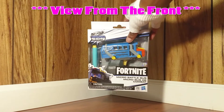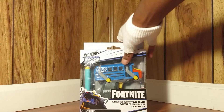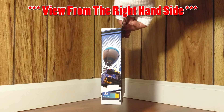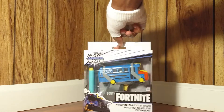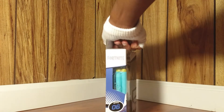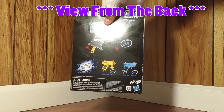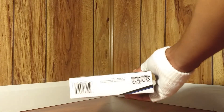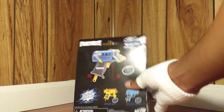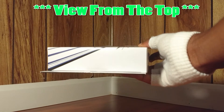As you can see here, this is the view from the front. There goes the view from the right-hand side, there goes the view from the left-hand side, there goes the view from the back, there goes the view from the bottom where you can see everything including the UPC number, and to top it all off, there goes the view from the top.